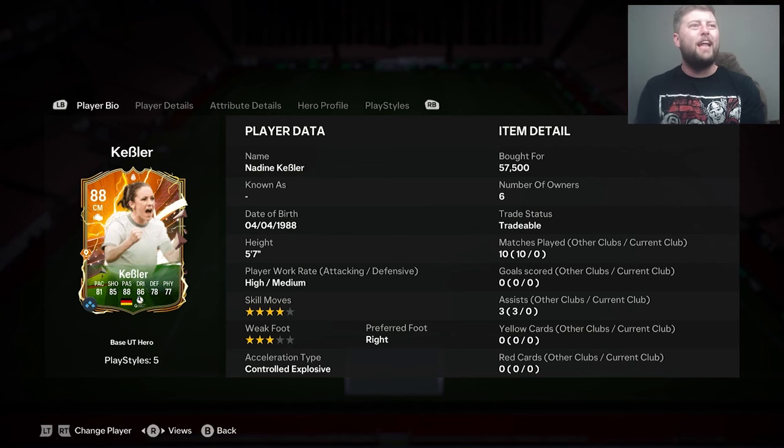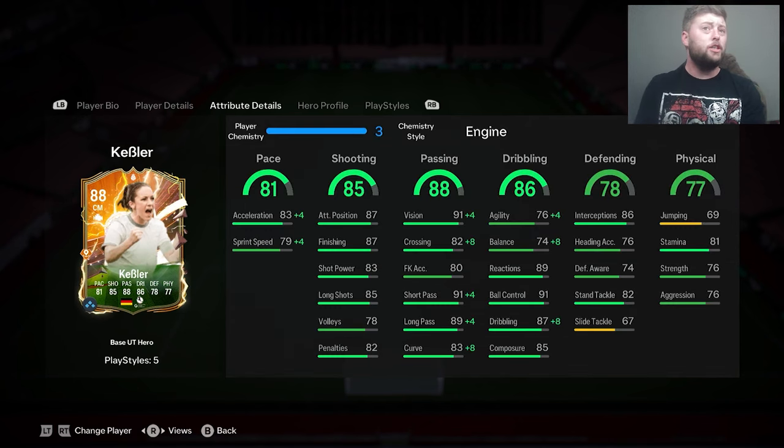What is going on guys? Today we are looking at Keebler, the new hero for the game. She is a four-star, three-star, five-foot-seven, but genuinely looks like she has some pretty good stats in that midfield role.